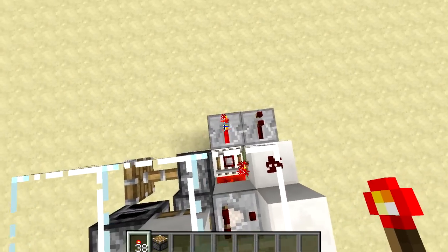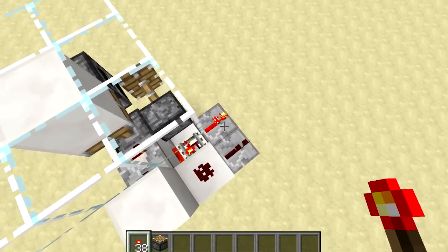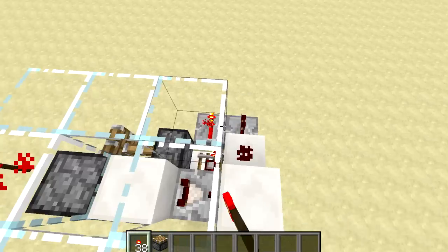Over here we have two outputs. These can either be off or on, and they will change state when you place down your torch.